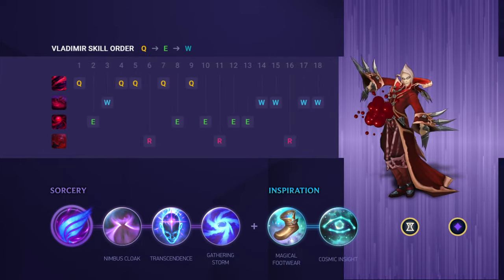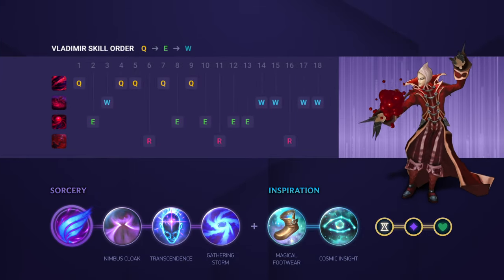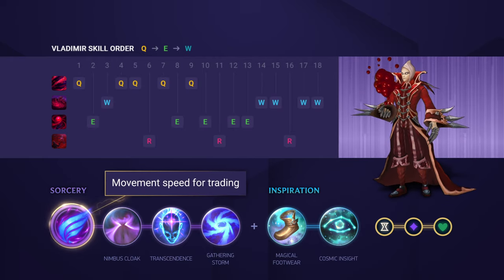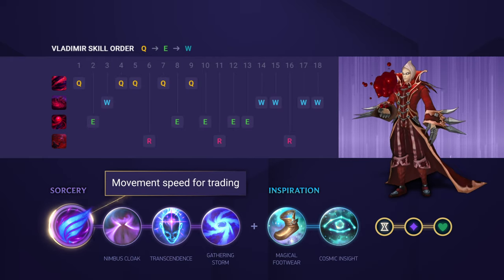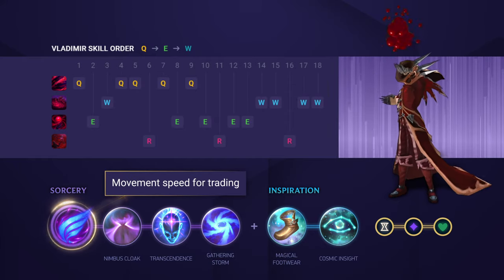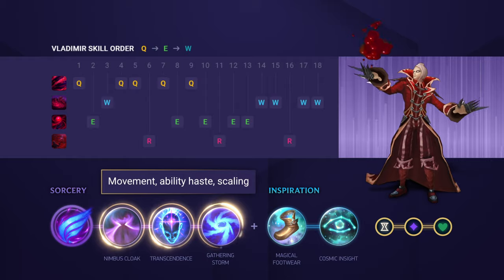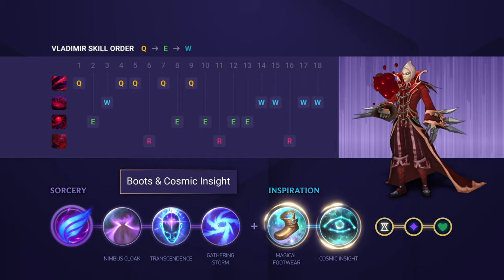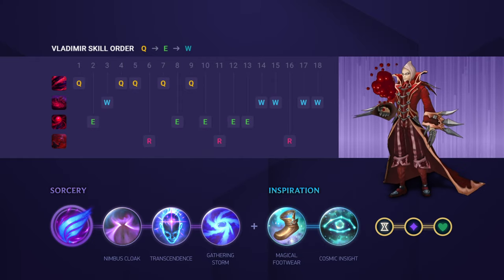Vlad has a few different main rune options depending on matchups, but the one we're going to cover today is his most common setup based around Phase Rush. Phase Rush really helps Vlad out with his trading, and he can proc and abuse the movement speed really easily throughout the game. After that, fill the Sorcery tree out for some movement speed, ability haste, and scaling. For your secondary tree, head over to Inspiration with Boots and Cosmic Insight.